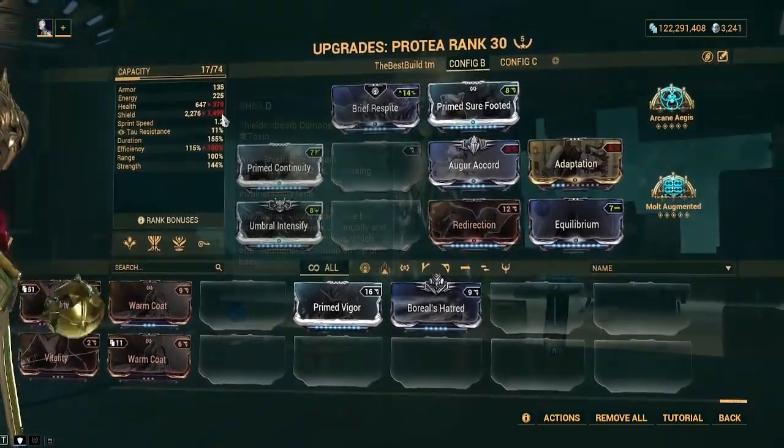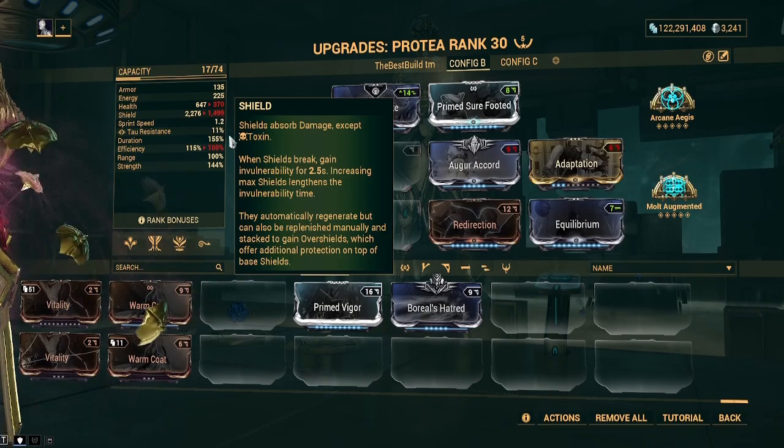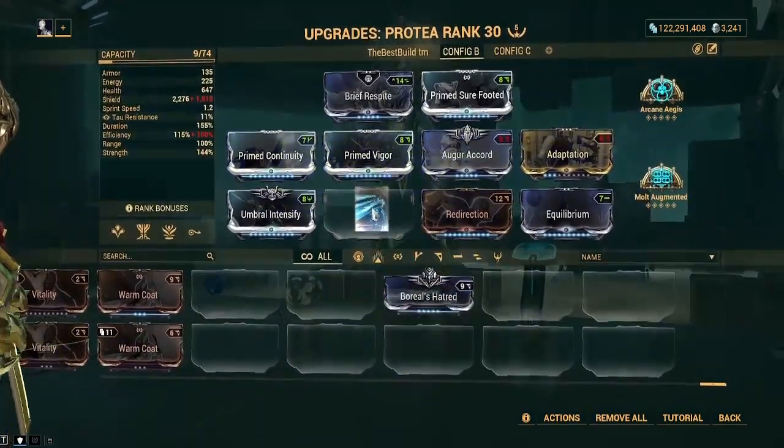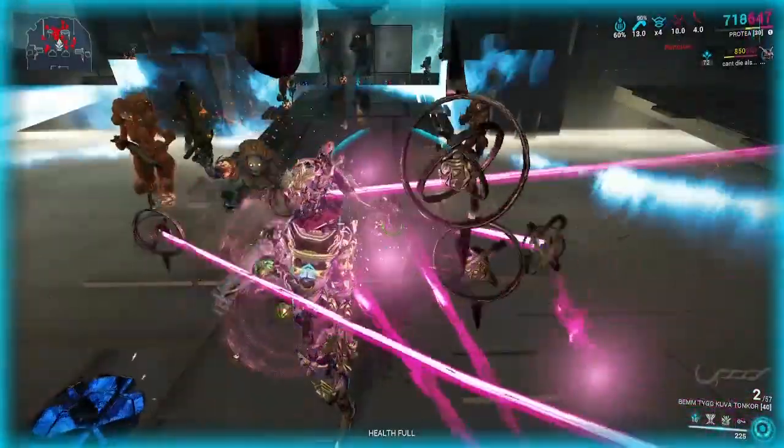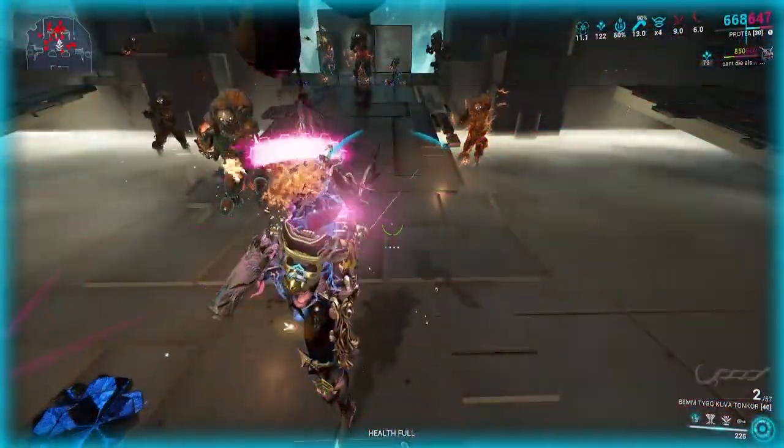Protea was already able to do this pre-rework, but the maximum shield gate duration has been raised from 1.5 seconds to 2.5, and her shield satellites double the duration of your shield gate when your shields break while it's active.